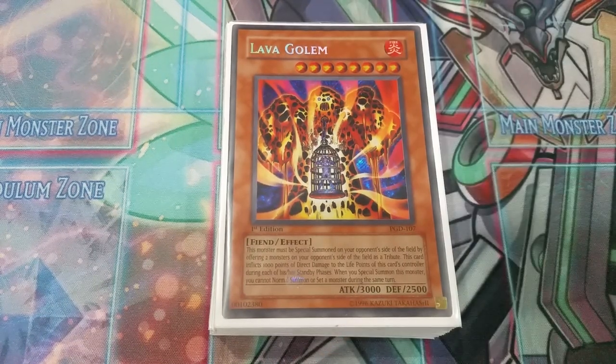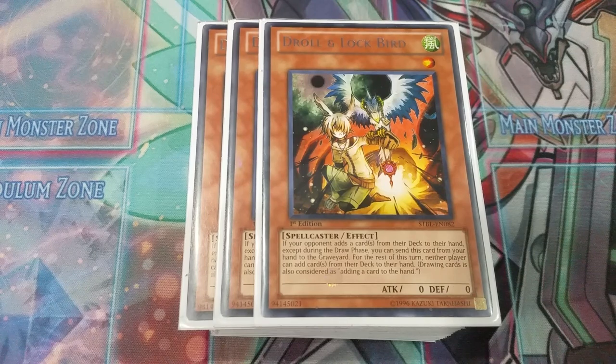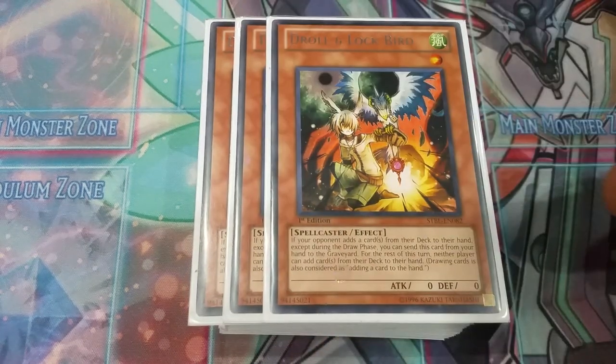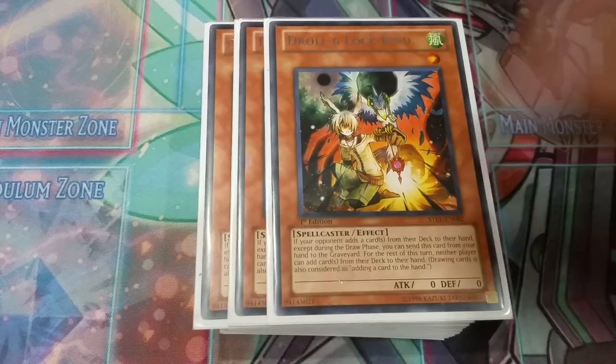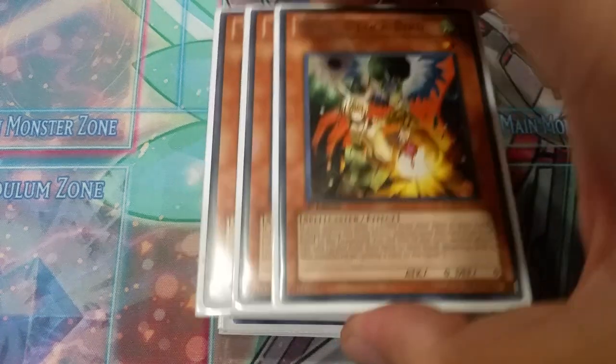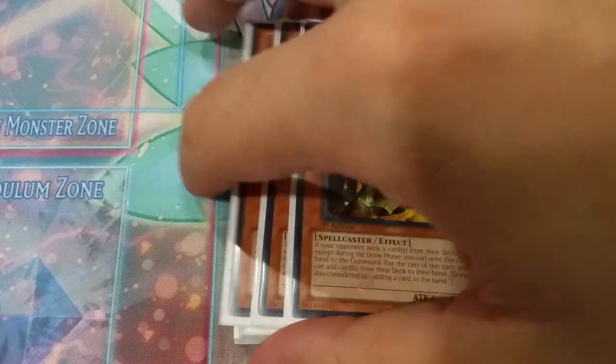Next, we've got our hand traps — Droll and Lock Bird. You want to just stun your opponent really hard and then OTK them the following turn. This is good against Skystrikers, good against Thunder Dragons — the decks that most decks would struggle against, this is actually really good against. This is a going second deck, that's why I play this. You can replace it with any hand trap you like.